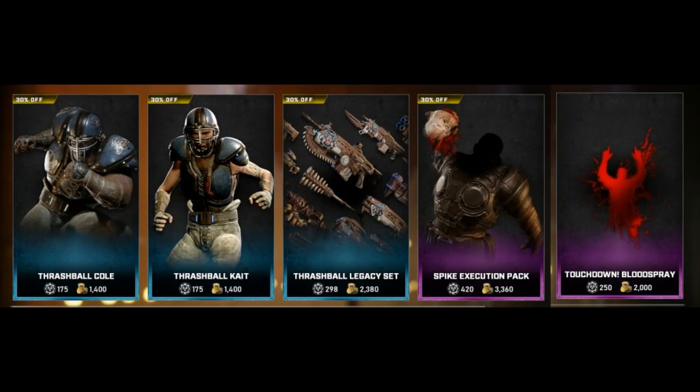In the featured store, we have Thrashball Coal, Kate, Legacy Set, Spike Execution Pack, and the Touchdown Blood Spray. They're all 30% off, apart from the Blood Spray. Cole is 175 Iron or 1,400 Gears Coins. Kate is 175 Iron or 1,400 Gears Coins. The Thrashball Legacy Set is 298 Iron — pretty odd price there — or 2,380 Gears Coins. The Spike Execution Pack is 420 Iron or 3,360 Coins. The Touchdown Blood Spray is 250 Iron or 2,000 Gears Coins.